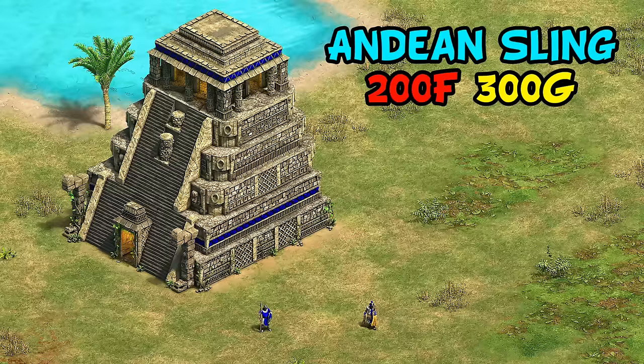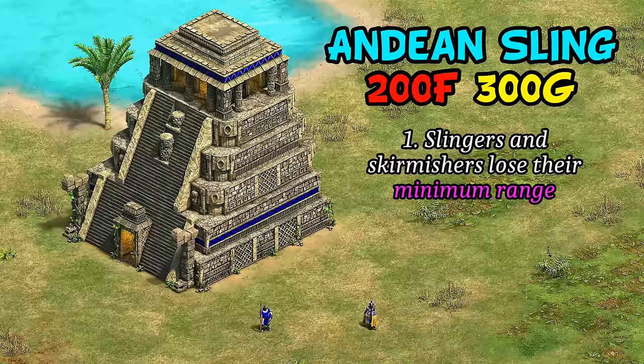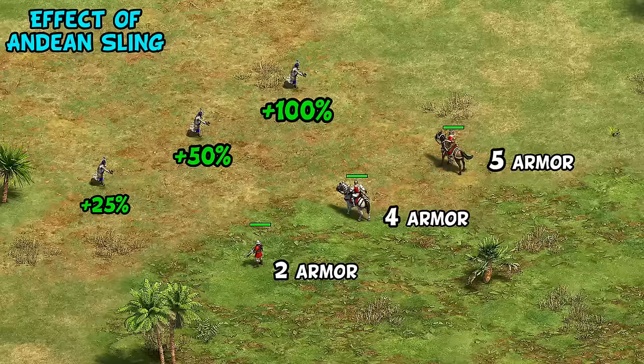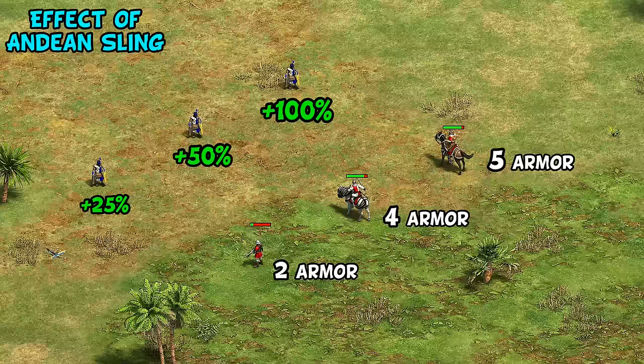The first is Andean Sling, which is quite cheap and recently became much more important. Its first effect is removing the minimum range of Slingers and Skirmishers, but it recently gained a second effect of adding plus one attack to the Slinger, bringing it up to now match the crossbow. That new effect means this is basically a required tech if you're making Slingers to any reasonable extent, as given their low base attack they're often largely negated by armor. While it sounds small, that plus one can often mean 25%, 50%, or even double the damage against enemy units.